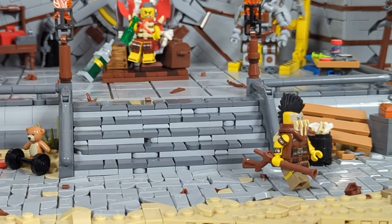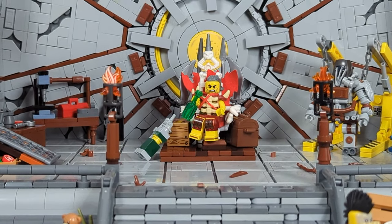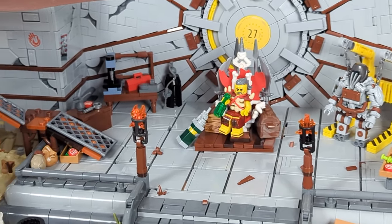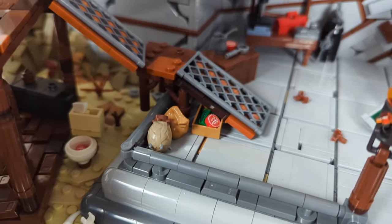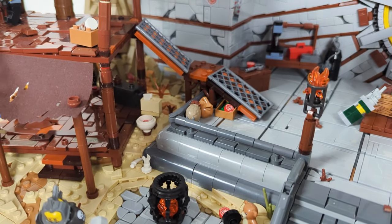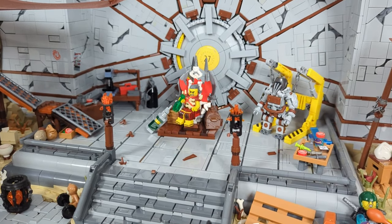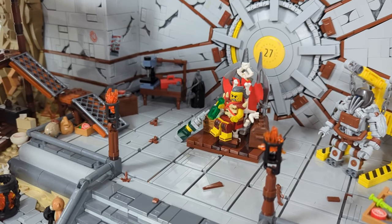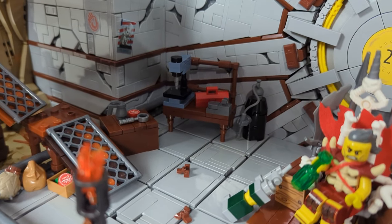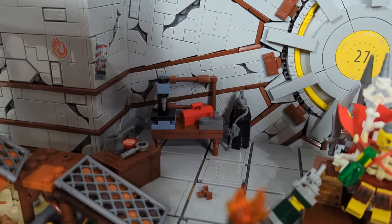Now we can finally move on to the center platform, which is the heart of the entire settlement. On the left side, there's naturally a ramp leading up to the tower, with some valuables stored below in bags and an old drawer with some caps and a couple stacks of pre-war money. Behind the ramp, we have another one of my game-accurate crafting stations — this time a weapon workbench — and also a crate with some tools and a Mr. Pebbles poster to keep the crafting sessions more enjoyable.